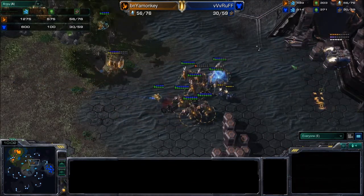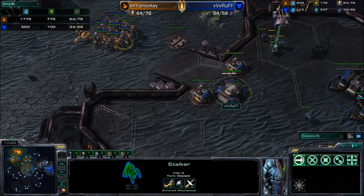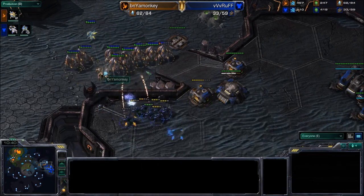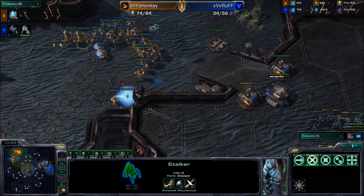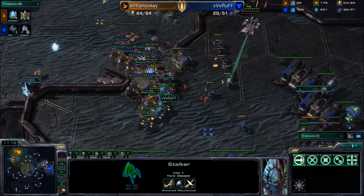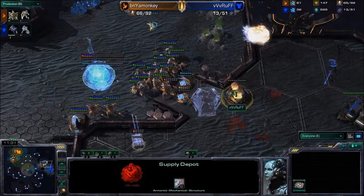Rough is going to start losing his medevacs, which he needs to make this push work. He loads up but Monkey is just going to push his way to the front. Rough did salvage one of his bunkers, so he only has one bunker up. With an immortal and six gateways back home, this would be the most miraculous hold if Rough managed it. The stalkers will get up onto that high ground very easily. Rough cannot move the medevac away — the SCV is desperately trying to repair but unable to in time. Monkey is going to take this game very easily. He's even throwing down a nexus — pretty much telling everybody he has this game won.